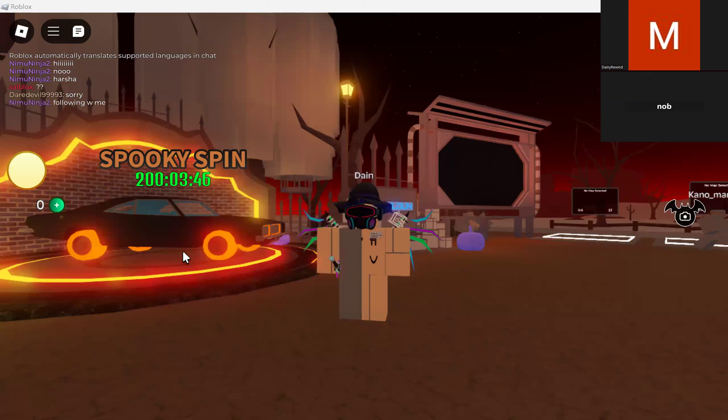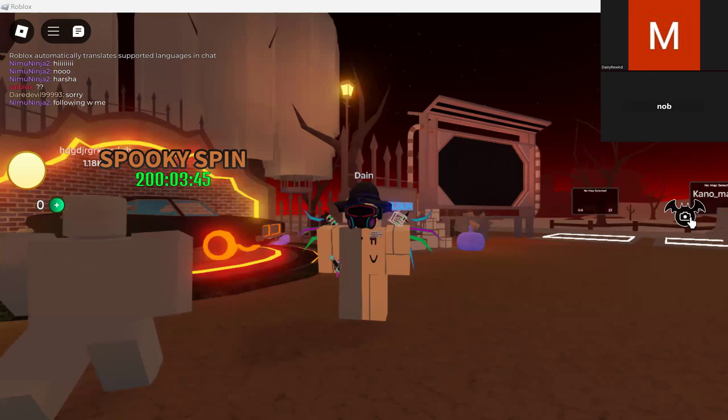You can basically join a game like Dusty Trip and you'll see this icon over here — it's to take a screenshot. Just click on it and that'll take a screenshot for you.